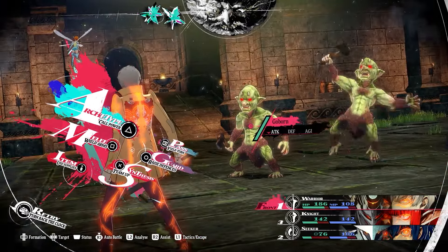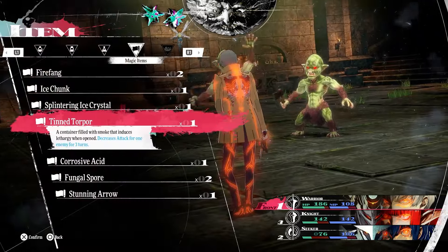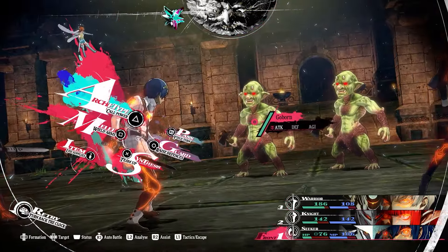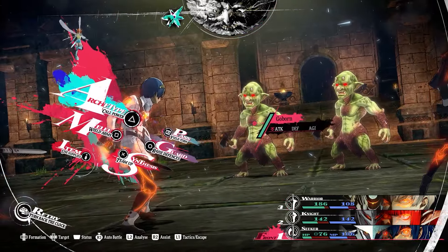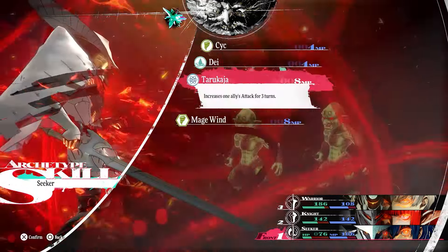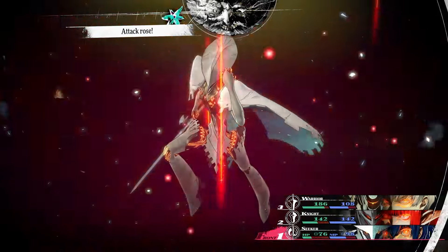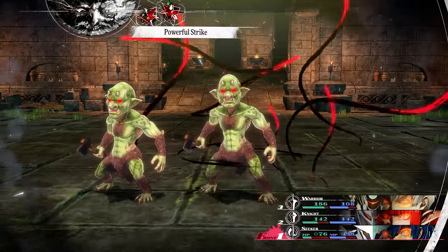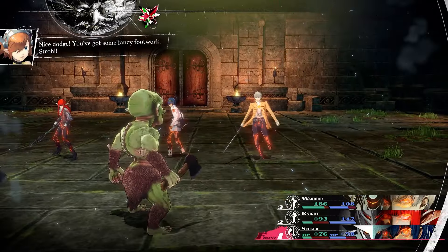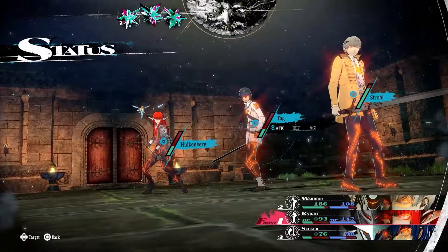The next strong combat mechanic to exploit is buffs and debuffs. In Metaphor Re-Fantasio, they stack up to three times. Right now I have attack down on the goblin applied twice, and applying it a third time would max it out. I also applied Tarukaja to increase my attack — you can do that three times too — so when it's my turn again, my main character's attack will be boosted up to three times.